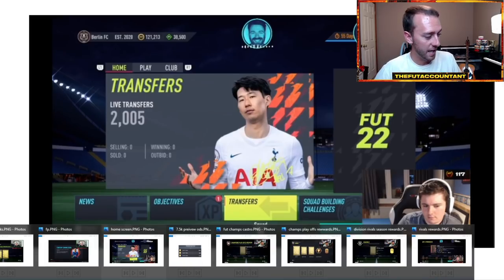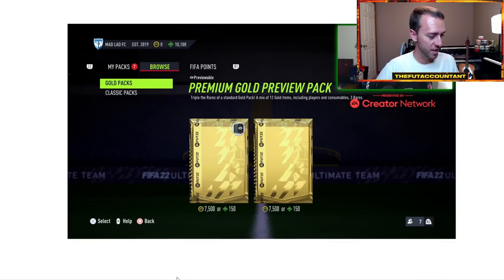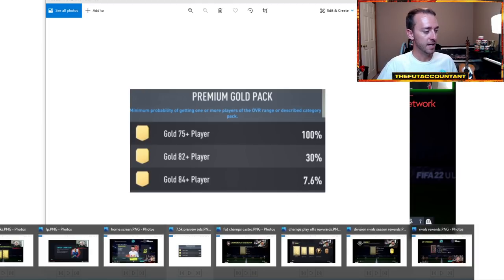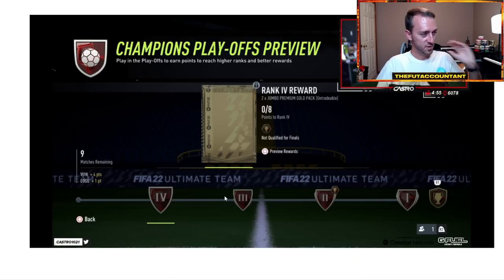Speaking of packs, I wanted to make a quick reference to pack weight yesterday. A lot of you guys probably saw players packing some insane cards — the pack weight is extremely juiced right now in the early stage. Inside FIFA 21, it is a 4.6% chance of packing an 84. Inside FIFA 22 right now, it is a very increased pack percentage. I would expect this to update, so that is something to take note of.